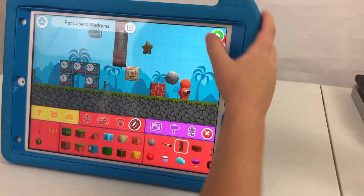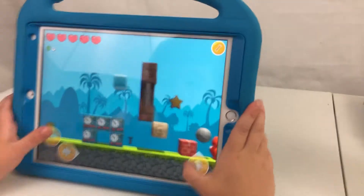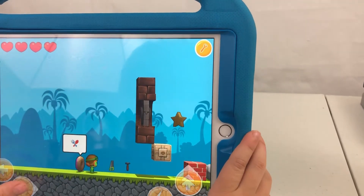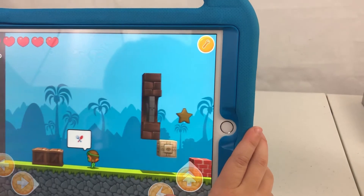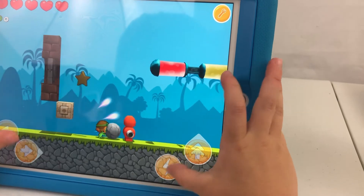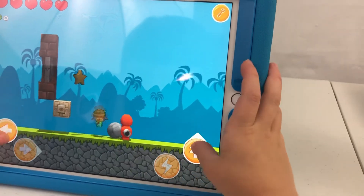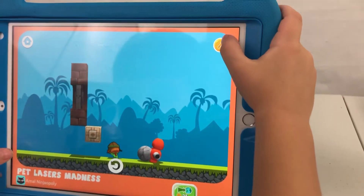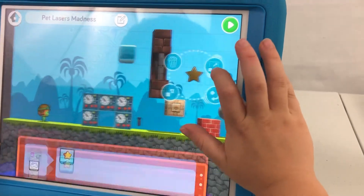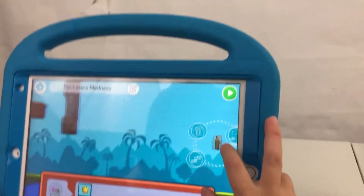And then you need to press that button. Bang — wow, the game started! How do you get to that yellow star? Can you just jump up and get it and win the game? It's right there when you create it. Yeah, put it at the end.